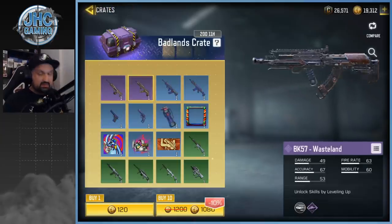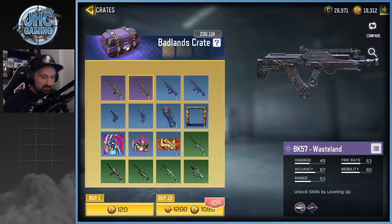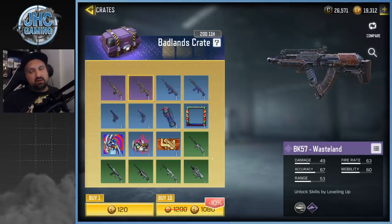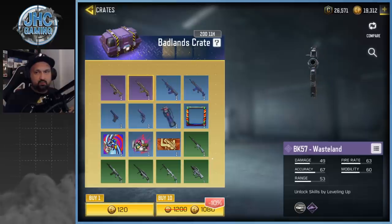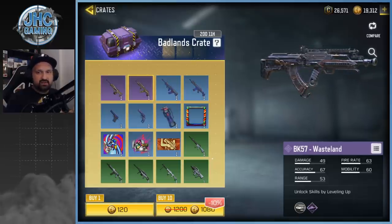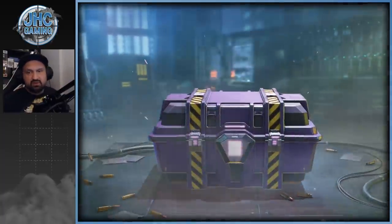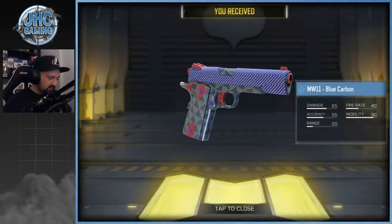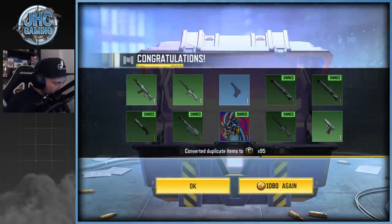I got super lucky on the first 10, so I guess we'll do 10 more and then move to something else. Last 10 for sure, not gonna spin more of these. And it's the pistol — MW11. Okay that's cool. That's it guys — I told you, the odds of getting an epic are very low.